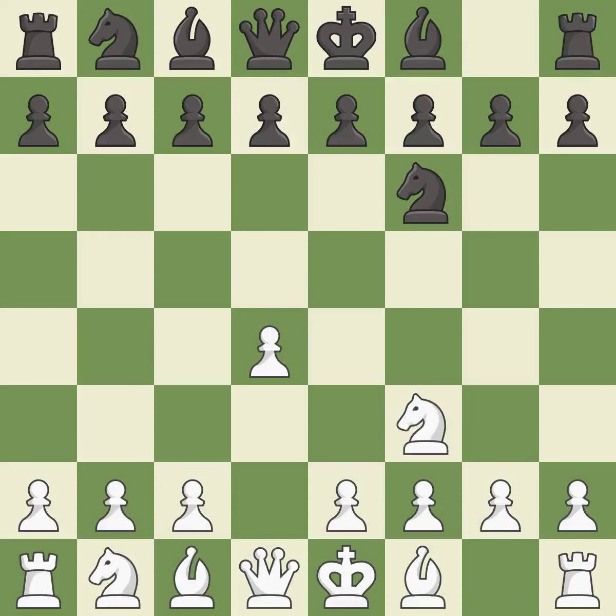Nf3 develops the knight toward the center, gains more control over the e5 square, and strengthens the d4 pawn. E6 prepares the d7-d5 pawn push while also opening up lines for the dark-squared bishop. c4 gains space on the queen's side and center, and prepares to develop the knight to c3.